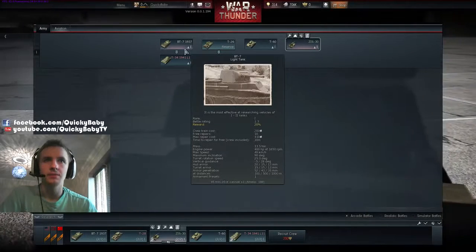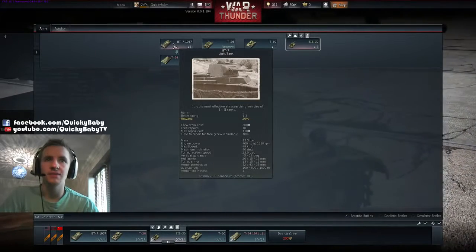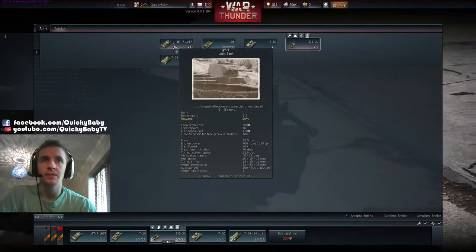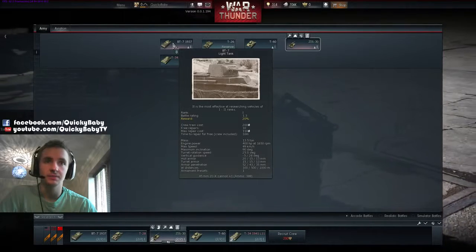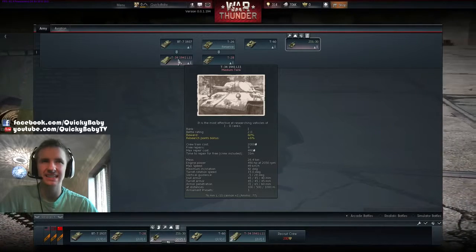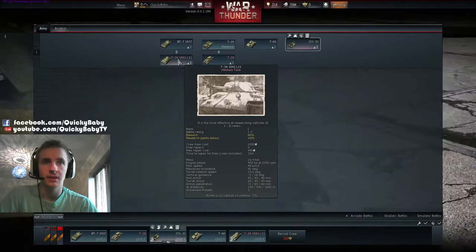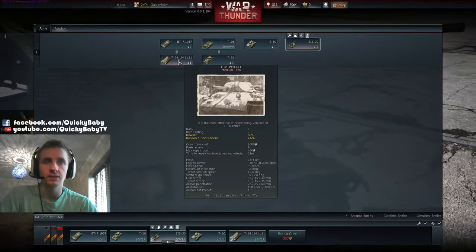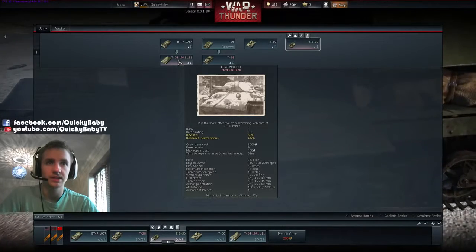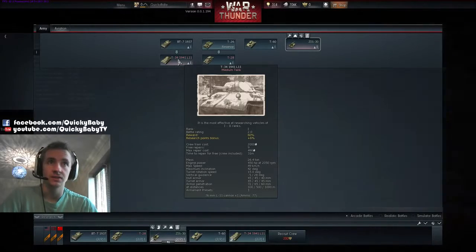And 55mm at 1000 metres. Here we have the BT-7, which has similar characteristics to the T-28 but with 90 degrees maximum inclination. This tank is very lightly armoured and has the same 45mm that the T-26 gets, which is quite punchy against lightly armoured targets. Moving on, the T-34 is probably the strongest tank on the test server and I feel it's a little unbalanced against the other tanks. It's fast at 49km/h, has 45mm of armour all around, well angled so enemies find it very hard to penetrate, and it gets a rather dangerous 76mm gun capable of penetrating really all the tanks on the test server.